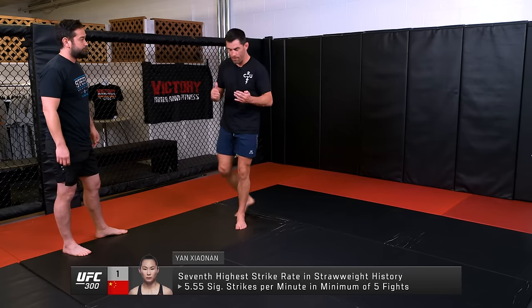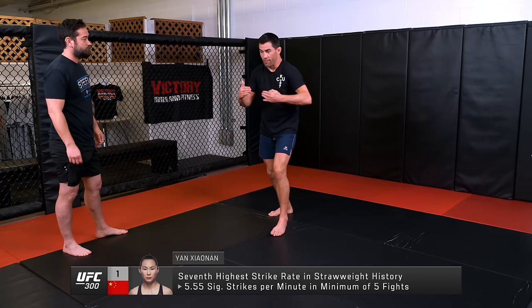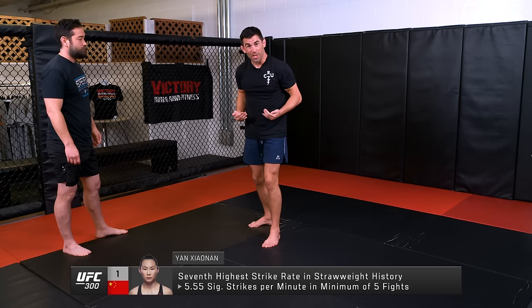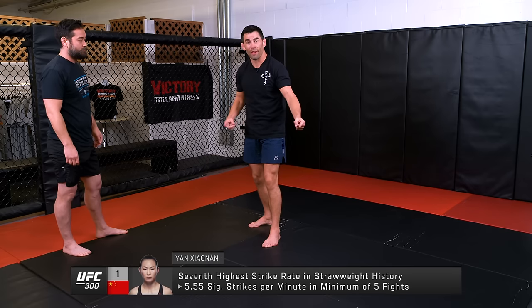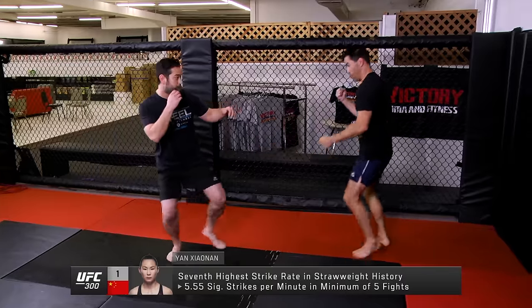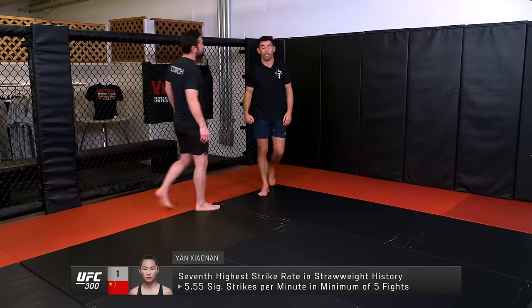So what makes her so dangerous — Xiaonan can fight moving forward. And then once she starts touching you and making you mad, and you start chasing her because she's hard to head off and hard to grab with her footwork, then she'll start pulling you where she wants you to get the angle and land her big shot.